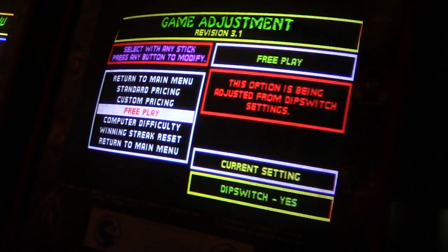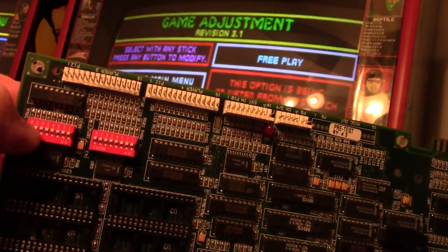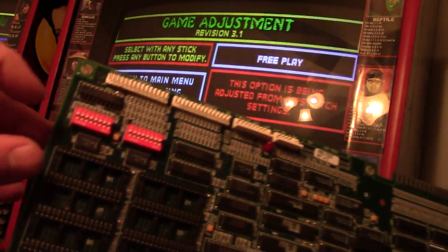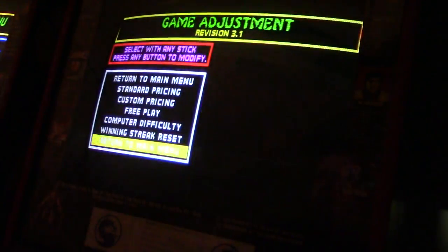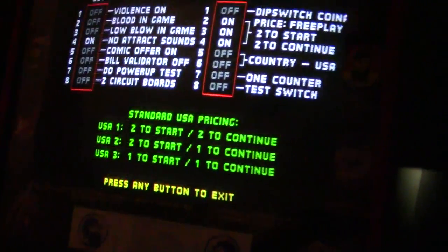My machines are set to free play via the dip switches, not the CMOS settings, so it won't let me change it here - that's the error sound you'll hear if this doesn't work for you. Under normal circumstances, if every single one of these dip switches is set to OFF - which is the default - you should be able to do this. If any are set to any other position, you may not be able to. UMK3 apparently doesn't care about this, but MK2 does.